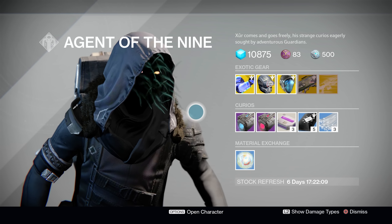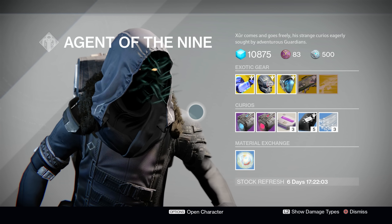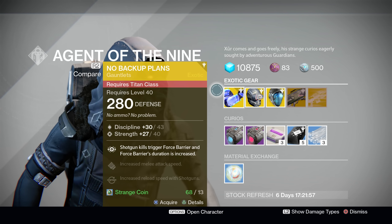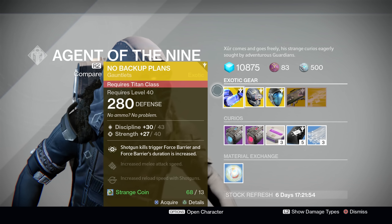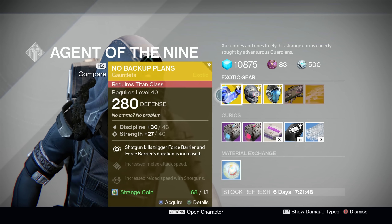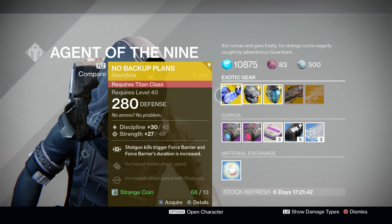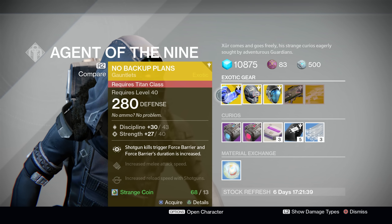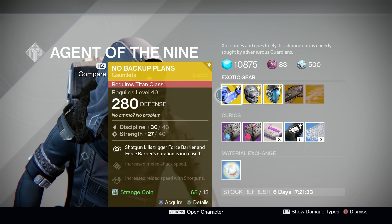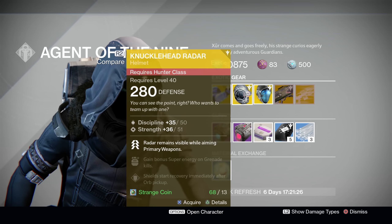At first glance I'm seeing a lot of year one stuff, but that's not bad — especially considering the content of what it is. First up, Xur is offering the No Backup Plans exotic Titan gauntlets. These things are awesome for your defender Titans. They've got a split discipline/strength stat roll of 43 and 40 respectively, and their ability allows shotgun kills to trigger Force Barrier, with Force Barrier's duration increased. If you're a defender, you can pair these with your favorite shotgun and just go ham — enjoy having a Force Barrier up for almost an entire match of Crucible. These things are so much fun to play with; it's actually my go-to for Defender Titans in PvP.